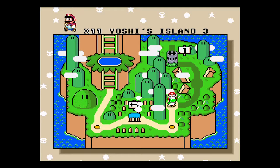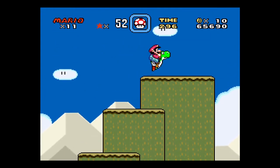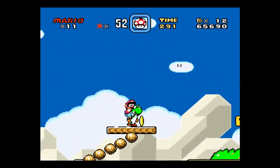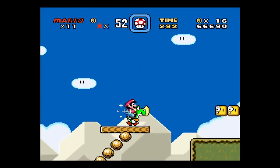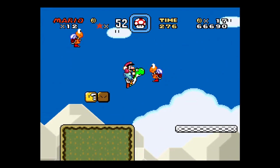Okay, so on to Yoshi's Island 3. This has some vertical elements in this level. You'll notice these things kind of swing around when you jump on top of them. These things expand and contract. And we just kind of go on. There's another Yoshi.